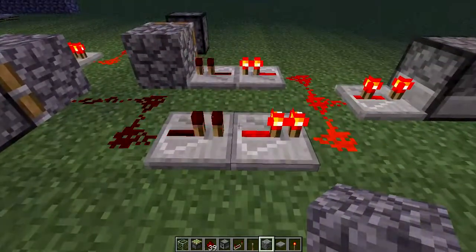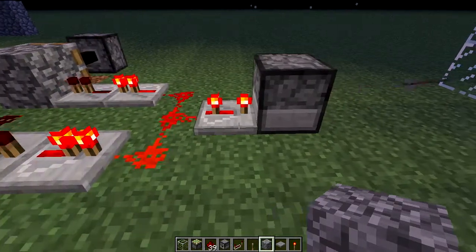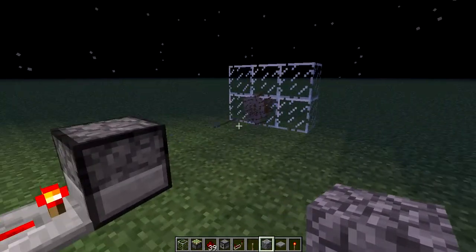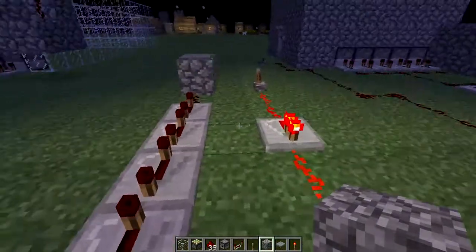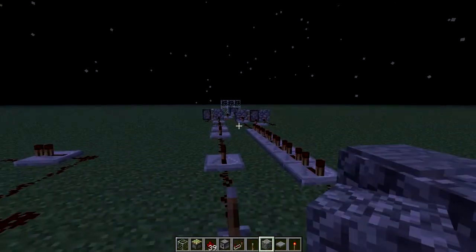Again, simple redstone repeater circuit, with a repeater set at a 3 tick interval, set in a position where the repeater stays lit, which causes the arrows to fire out at a very high rate of speed. When I want to cut it off, all I have to do is flip the switch, and the circuit goes dark.